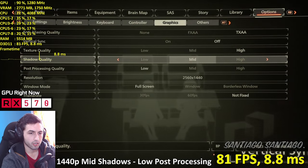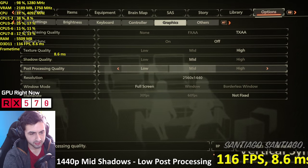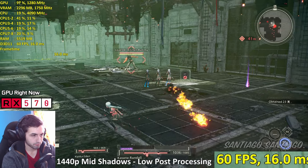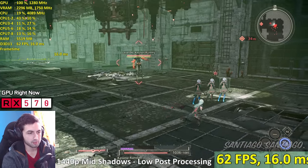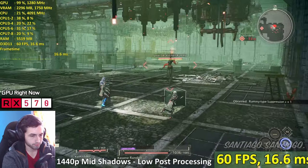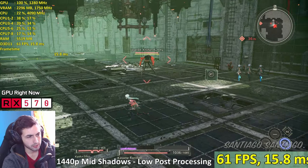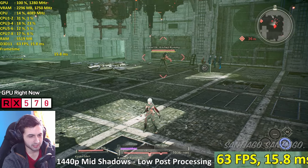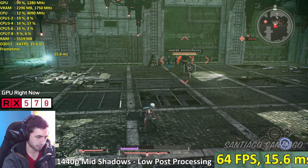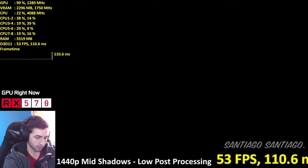For 1440p my advice would be to keep it on the highest. You drop below 60 sometimes but it's manageable and you get better visuals. You can do 60s on low post-processing and medium shadows, but overall keep it on the highest - it stays close to 60, close enough. And it looks much better because of ambient occlusion. So yeah, let's go 4K now.